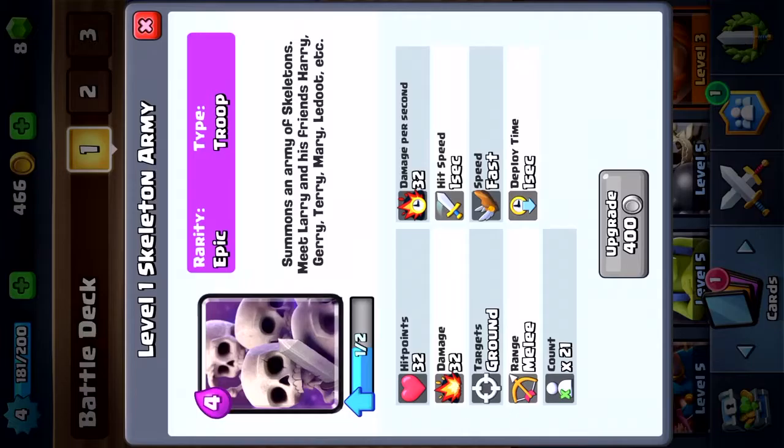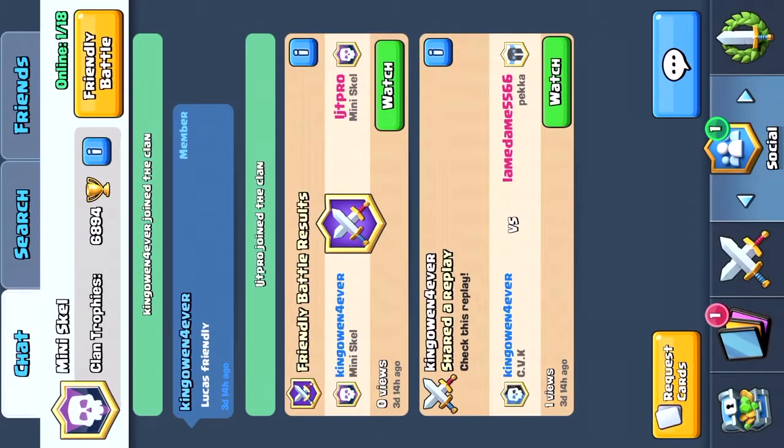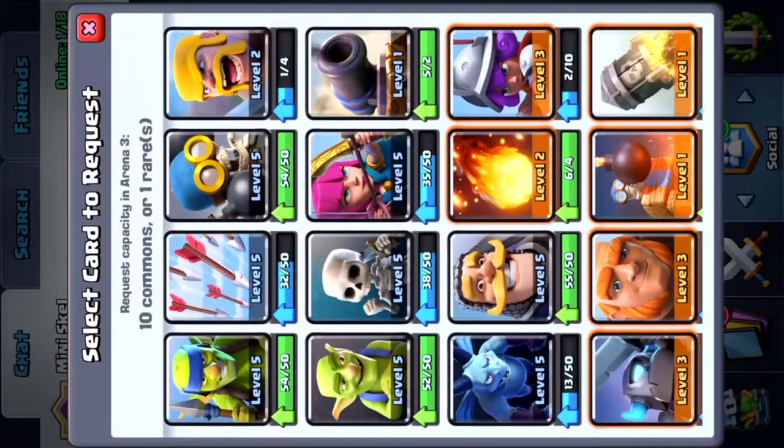So yeah, I got Skeleton Army — 32 hit points, 32 damage. If you guys wanna join Mini-Skeleton, join anytime you want. I'm gonna request Barbarians.